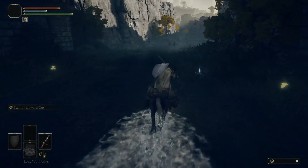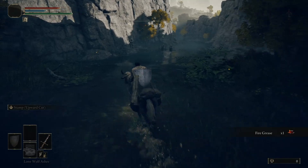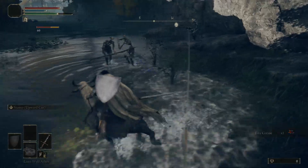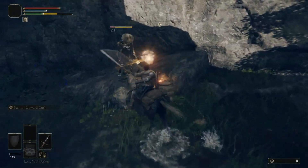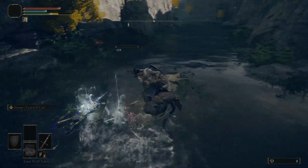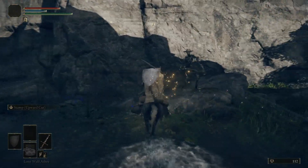Crossing under the bridge you'll find a fire grease on the right and encounter skeletal bandits and militiamen. Undead enemies like these will collapse to the ground and glow when their HP is reduced to zero. You must strike them again while they're down to finish them off, or they will resurrect and attack again at full health.